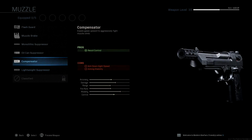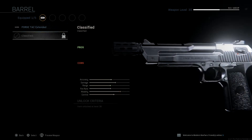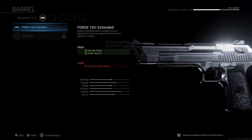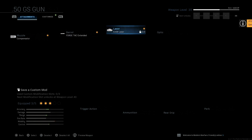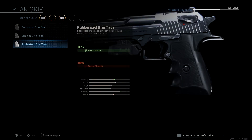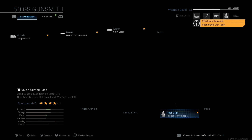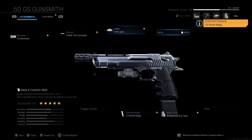For the muzzle we are going to use the Compensator to get some recoil control — this gun has a lot of recoil so we need as much control as possible. For the barrel we're going to go for the Forge Tac Extended for increased damage range and bullet velocity. I'm also going to put on the 5MW laser for hip fire accuracy and sprint-to-fire speed, since you want to be able to hip fire or aim down sights as fast as possible for that confirmed kill. We'll leave the optic off to use an ammunition slot, and for the grip I'll use the Rubberized Grip Tape for recoil control, finishing with a 13 round mag for those extra bullets.